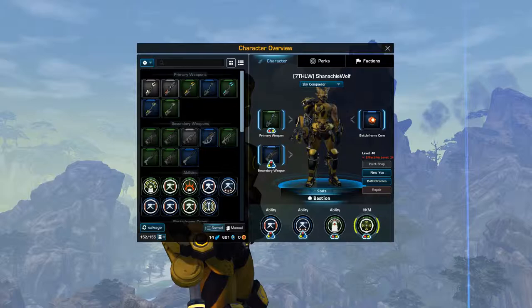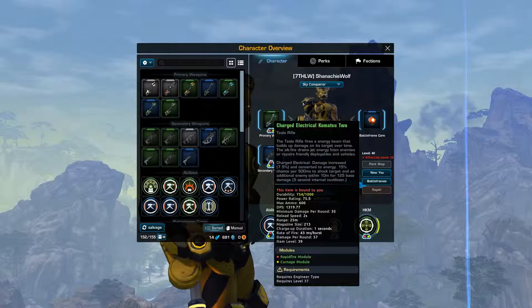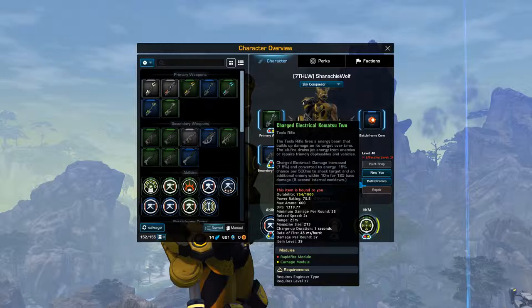With your primary weapon you want the tesi rifle, so you can repair turrets if you've got some down time. If you're repairing and enemies get close range, you can still do damage with it. You want two Carnage modules and one Blazing module on it. The Carnage module gives rate of fire and magazine size; the Blazing module gives rate of fire and charge.